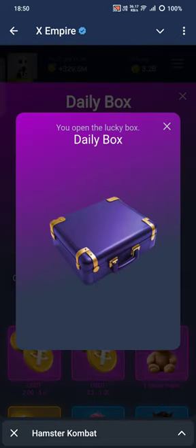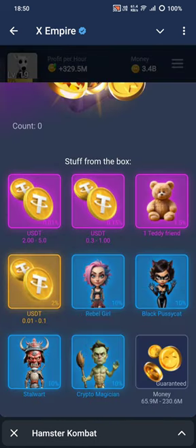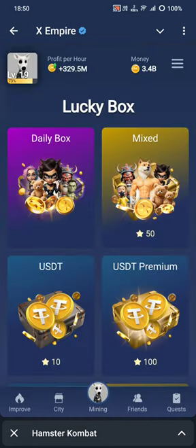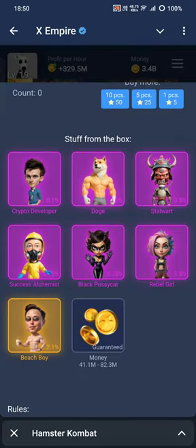There is a lucky box — if you get a lucky box from the daily quest, you open it like this. You can get money, USDT, a teddy bear, or other items. You can get real USDT from it.